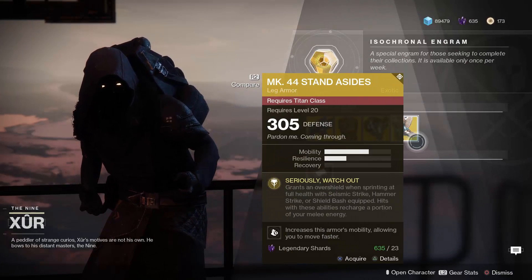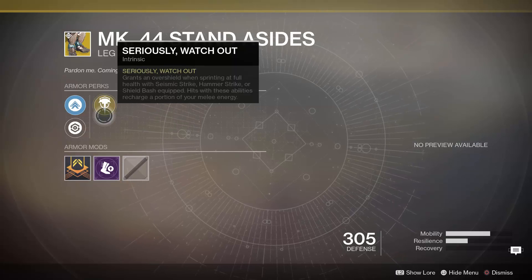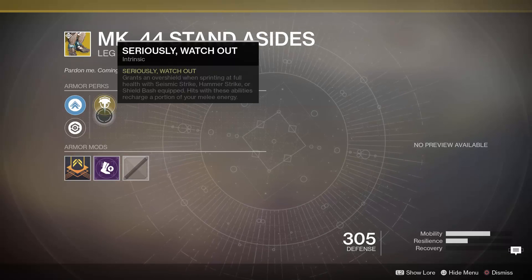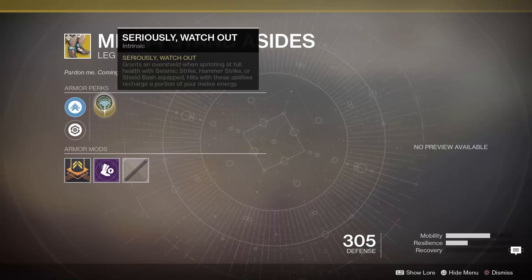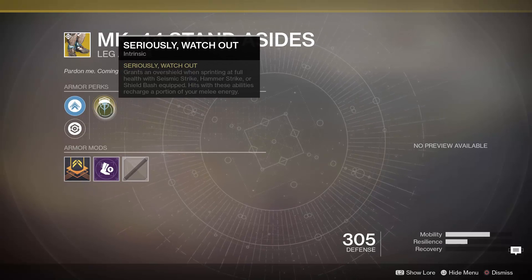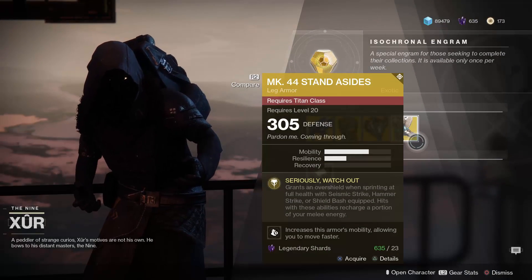Last but not least, we have the MK44 Stand Asides for Titans. The intrinsic perk is Seriously, Watch Out: grants an overshield when sprinting at full health with Seismic Strike, Hammer Strike, or Shield Bash equipped. Hits with these abilities also recharge a portion of your melee energy. This can be a very fun playstyle — you can build entire loadouts around this one piece. Pretty cool if you don't have it, and you can pick it up for 23 Legendary Marks.